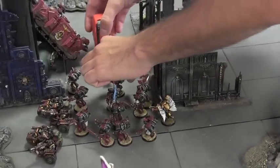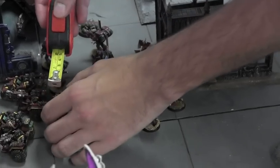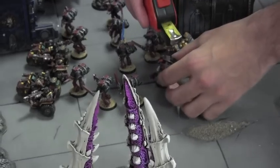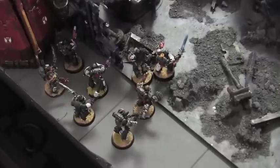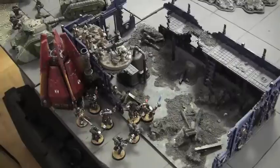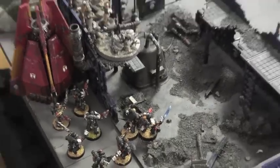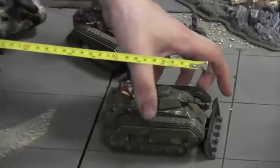The Assault Squad runs — though calling it running is generous, it's only about two inches — crawling forward toward the ruin behind the Attack Bikes, trying to get into cover. The Death Company then fires at the Imperial Guard heavy weapon teams in the ruins, generating about 12 wounds. However, General Maurice makes excellent cover saves, so no casualties result. That concludes turn one for the Blood Angels.